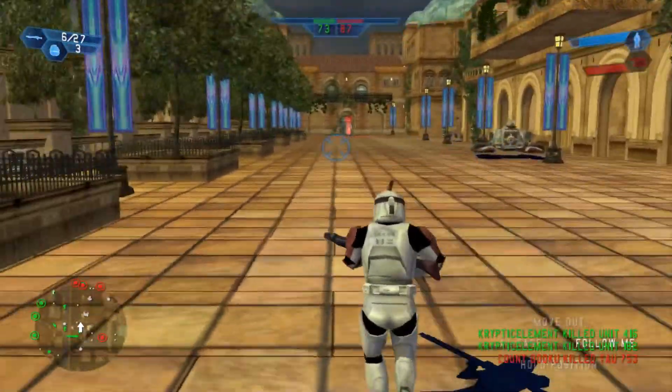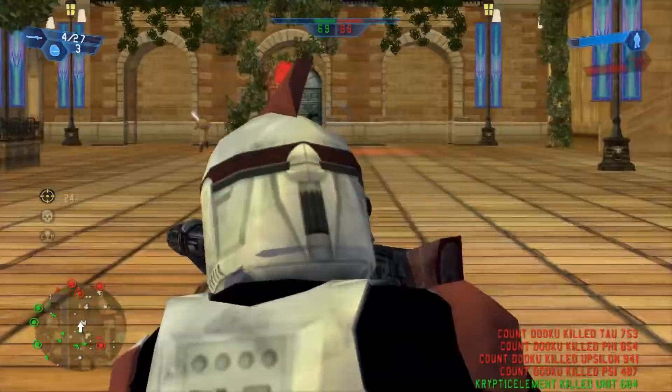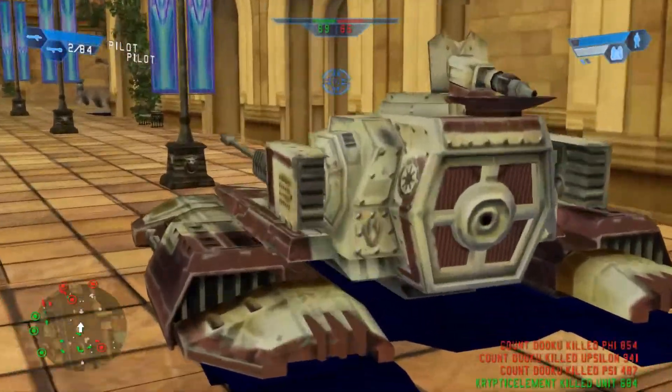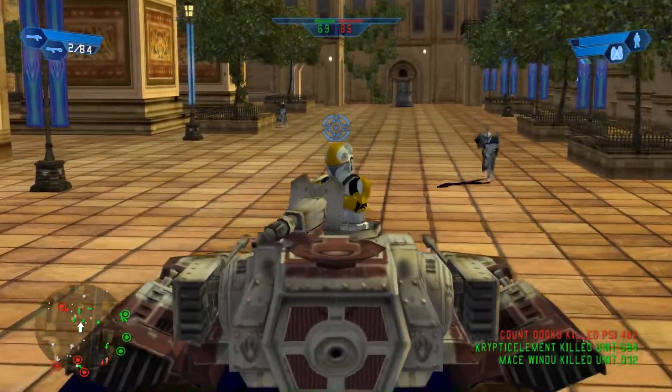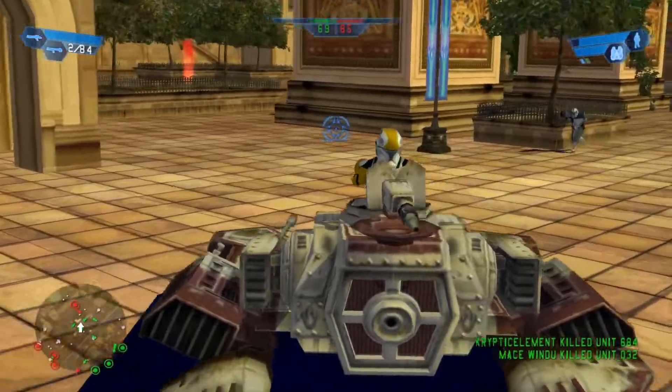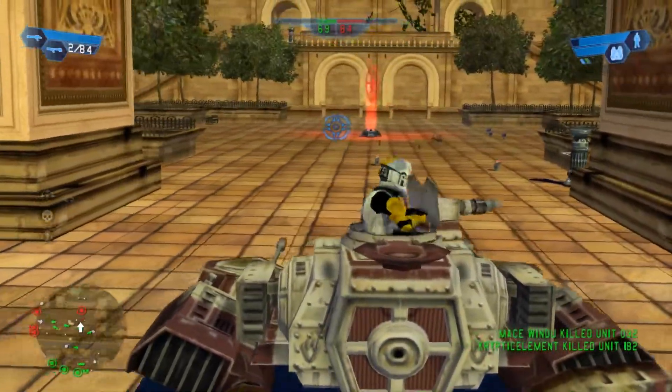I need cover. So yeah, this map has TX-130s for the Republic and AATs for the Separatists. We got someone in the tank.